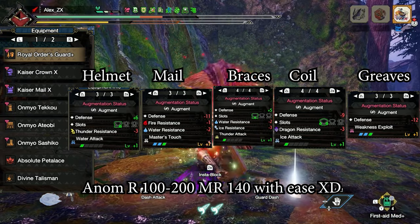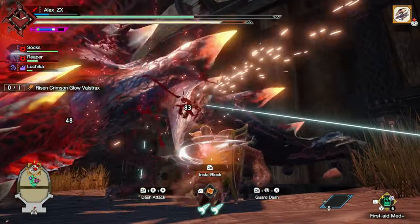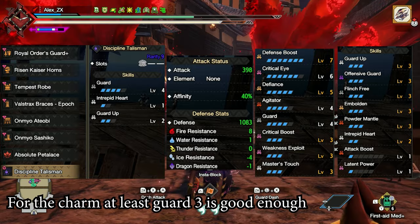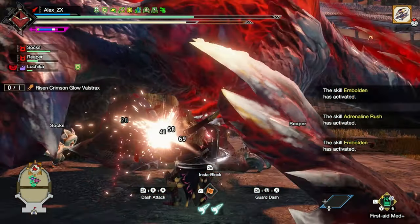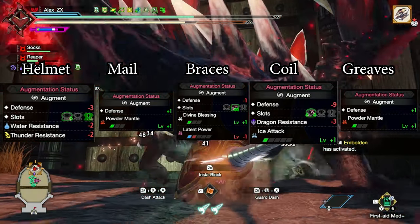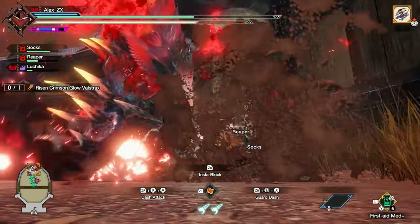The next build is also really comfy, pretty much created to fight against whatever comes your way. And if you have issues against Risen Shagaru, for example, this build makes everything a walk in the park. The main idea is that with at least Emboldened 3 and Guard 3, while executing some guard dashes, the number of attacks that stop you are counted, and of course you avoid the obnoxious, cheap damage late monsters deal. That is the list of decos.